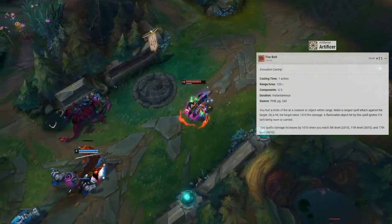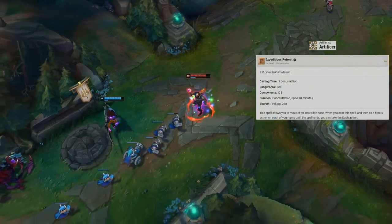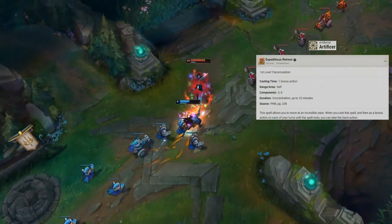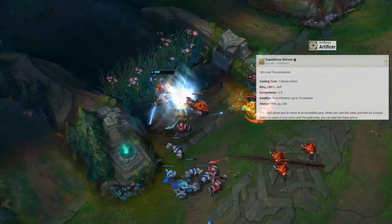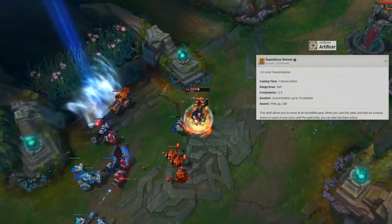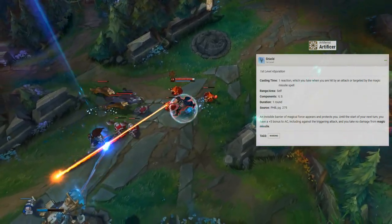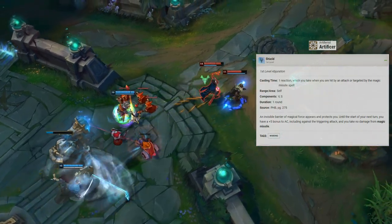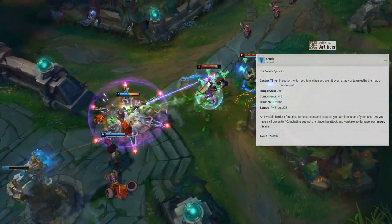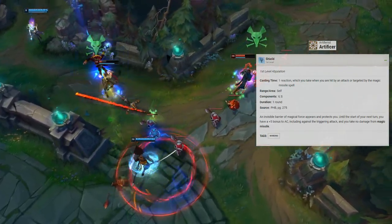We'll flavor Firebolt as the summoner spell Ignite. For our first 1st-level spell, we take Expeditious Retreat, which lets you Dash as a bonus action each turn until concentration breaks — flavored as the summoner spell Ghost. Finally, we take the Shield spell, which uses your reaction to add +5 AC until the start of your next turn. This represents the shielding portion of Victor's Q ability.